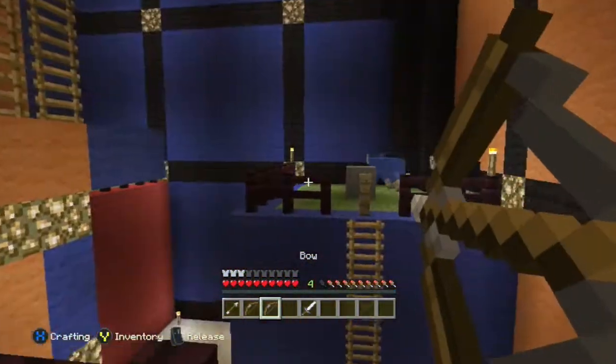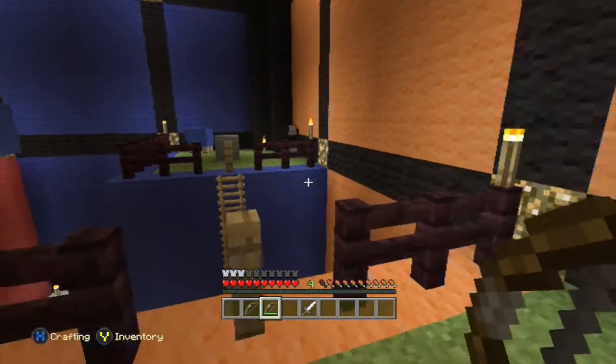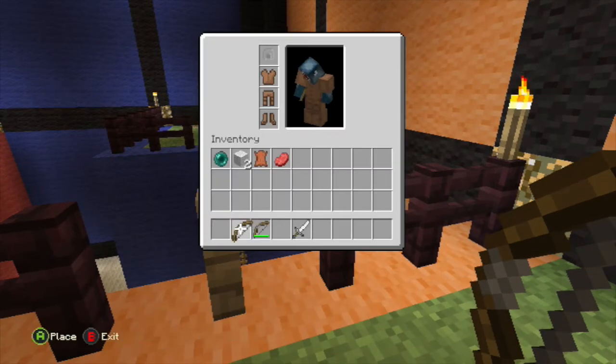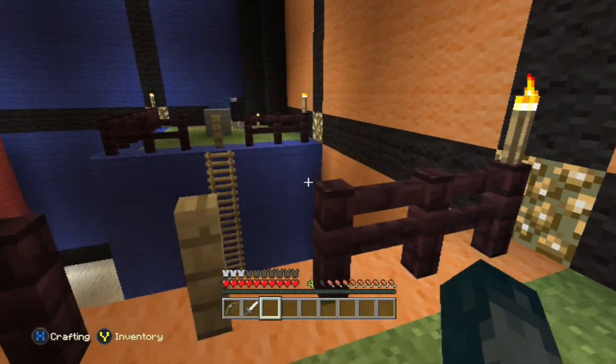For example, I'll take this bow and shoot that black sheep. Say this one was really heavily damaged and the other was only slightly damaged — you can still take one, hover over the other, and just repair it. It's something super cool.